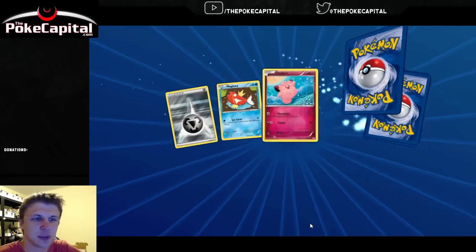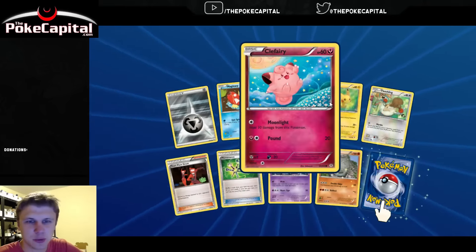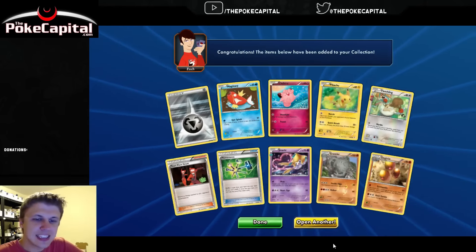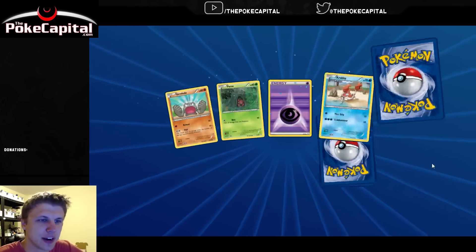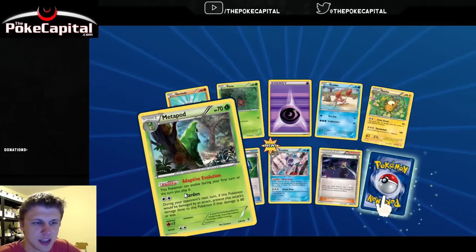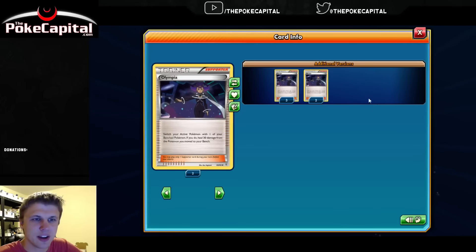Let's see what other goodies we can find here. Got a Magikarp, a couple of Toys R Us promos without the promo stamp on there, our second Genesect of this virtual opening, and a Dugtrio. Geodude, Krabby, the very cute Raichu there, our first Froslass, Maximum Hardness Metapod, a Reverse Olympia - our second one, so now we've got five. I can mark that one for trade. And our rare is a Snorlax.